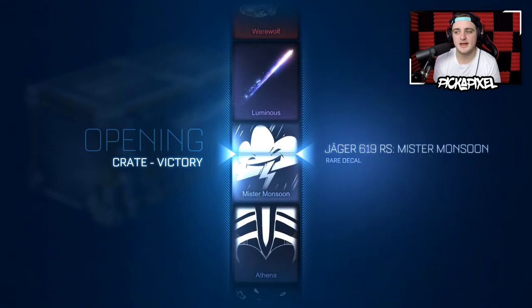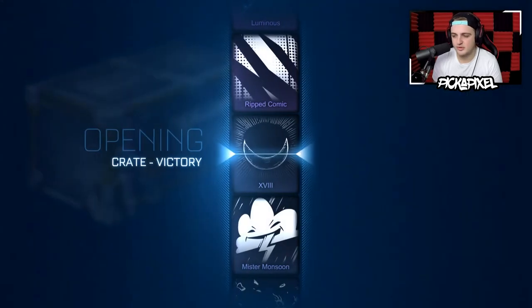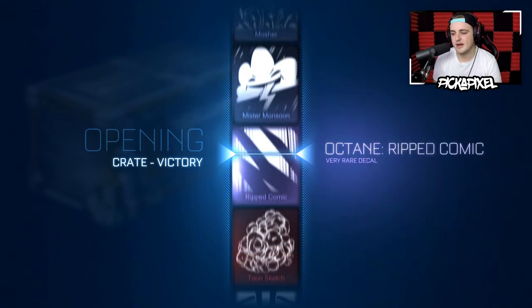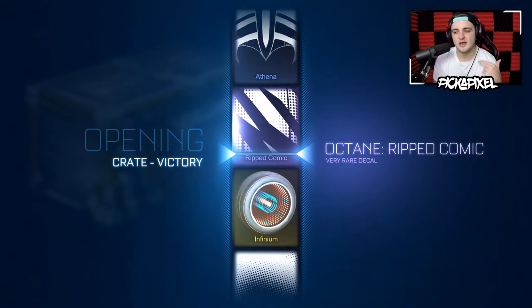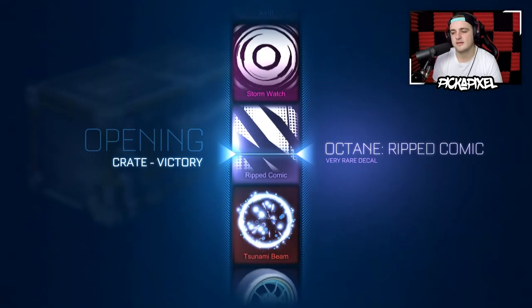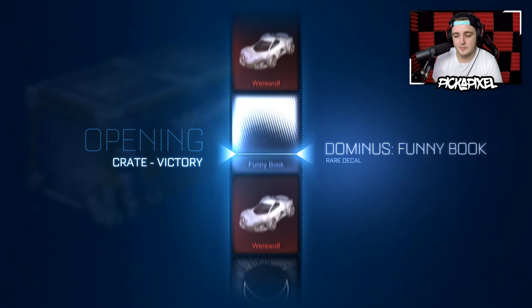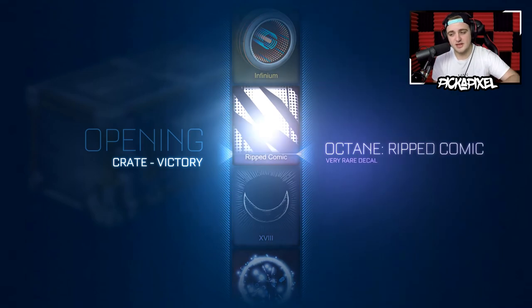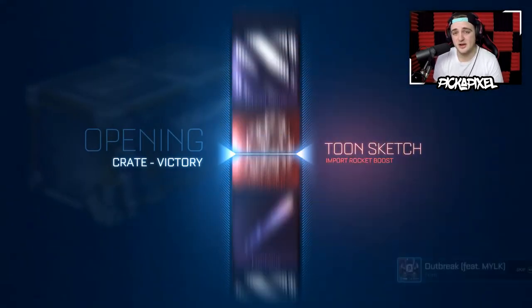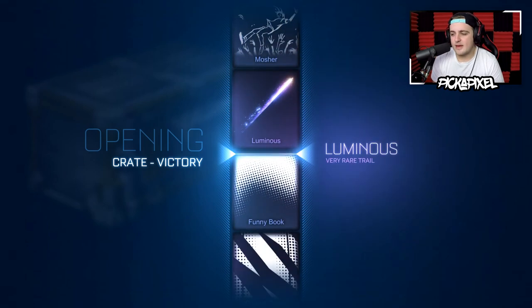Mr. Monsoon — that cloud's looking at me, I don't like it. I need to start on the Mr. Monsoon. This would be a sick crate because Psyonix is hearing me right now. Ripped Comic. Oh I get it — we're working up: we go rare, very rare. I understand. We're going to be moving down the crate all the way to Ripped Comic and start on the Ripped Comic as well. Maybe a Toon Trigon — black market beginning with T. Another Ripped Comic. Start on a Ripped Comic, end on a Ripped Comic. Now we start on a Werewolf. We're right back down to the funny book.